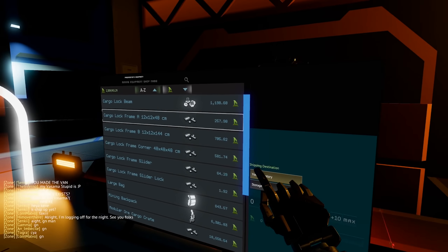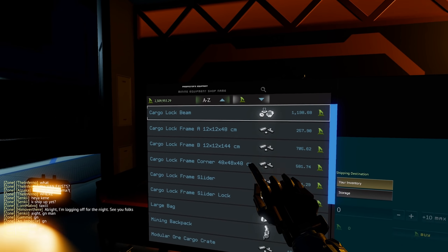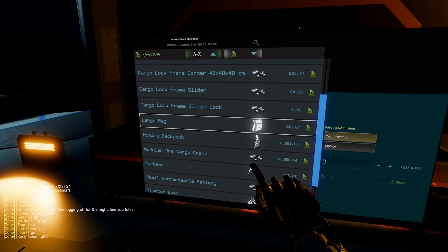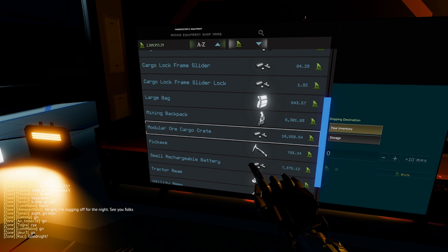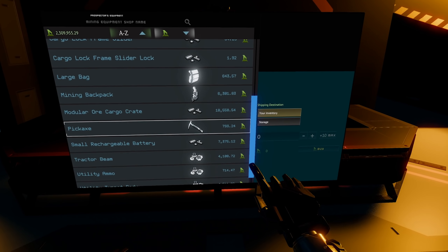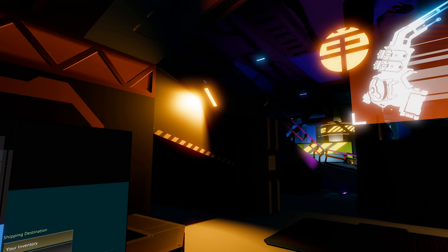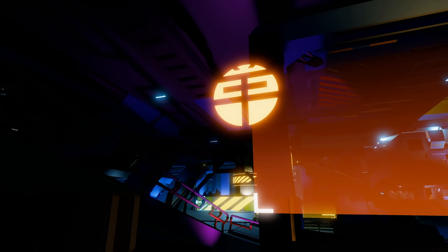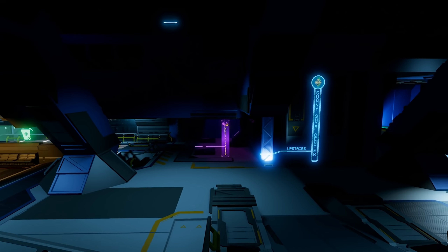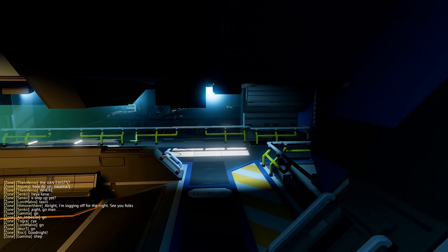In this shop you'll find general-use ship items: cargo lock beams, lock frames, backpacks including the large backpack and the mining backpack — which you'll need if you want to go mining — and absolutely essential, the pickaxe. These things are only a couple of thousand credits or less, so make a couple of thrusters or mine a couple of asteroids in the mining job and you'll be set to buy these items.